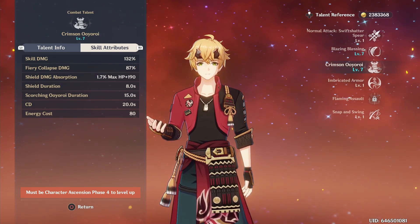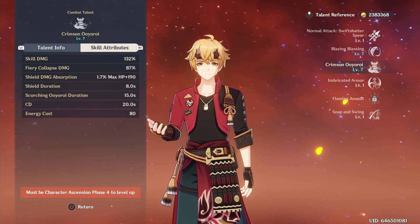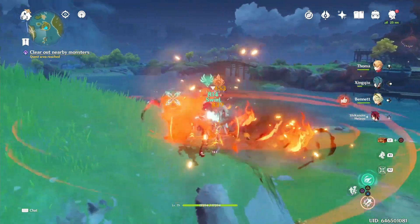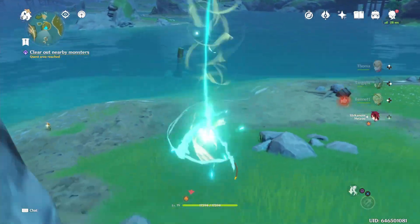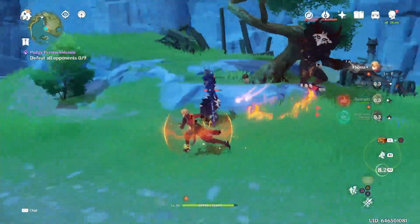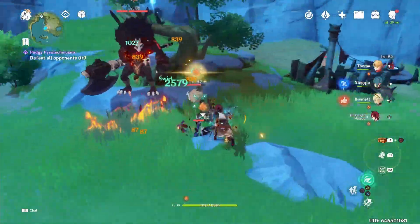The burst has a high energy cost of 80, which can be problematic as Thoma does have some energy issues, but I'll talk about that in a minute. Typically you would want to use his skill first to get the shield, then cast his burst, and insert auto-attacks as needed to keep refreshing it. Note that it's just the auto-attack animation that refreshes the shield, and it doesn't actually have to come into contact with anything.